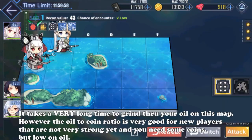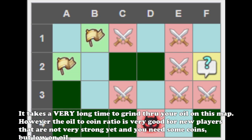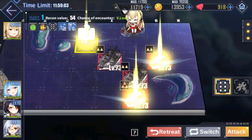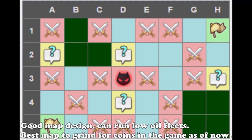For beginners, 2-1 is a great map to farm for coins if you have oil and time. If you're past that, 7-2 and 7-3 are also great maps, though 7-2 is generally better because of how the map is designed.